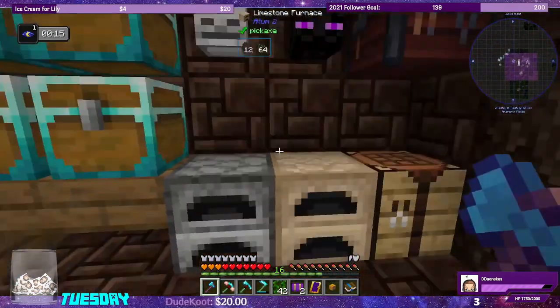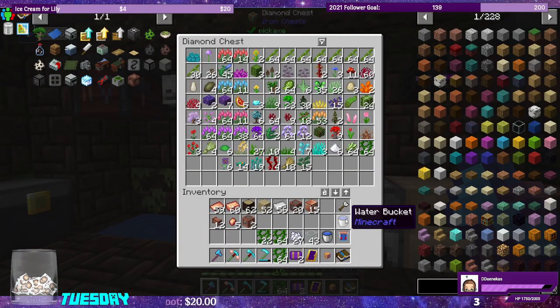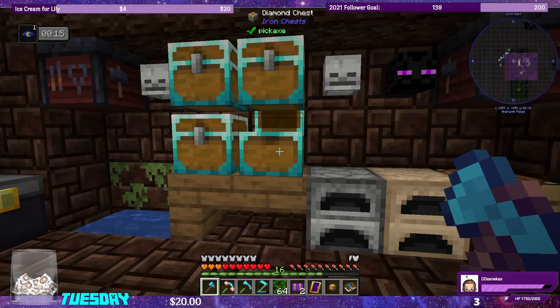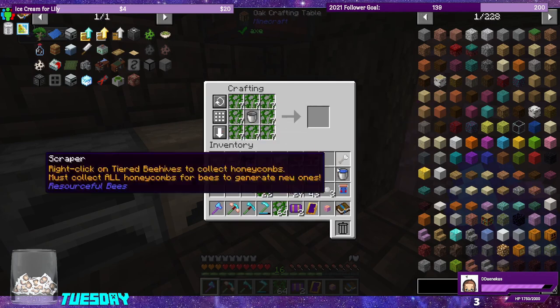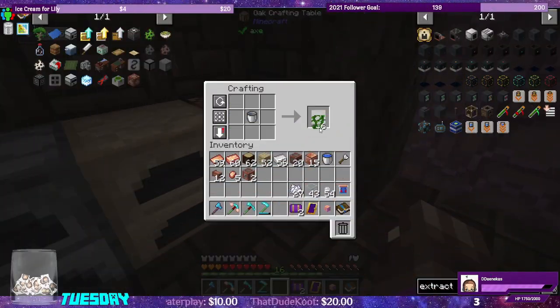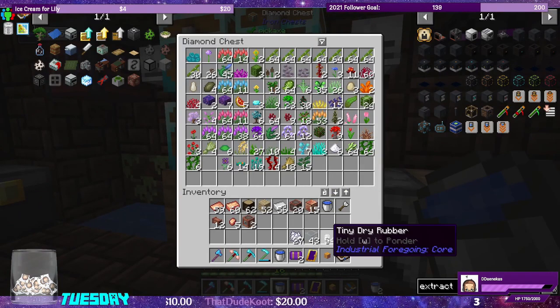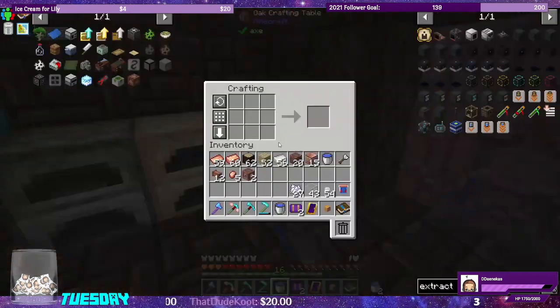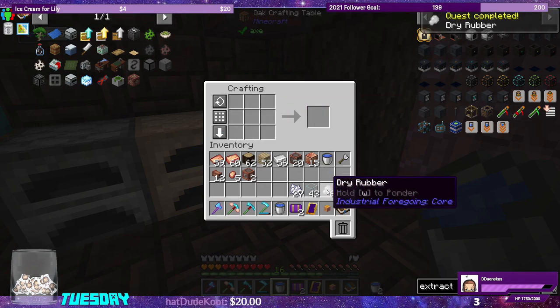I gathered some vines between episodes. We got water buckets and a lag spike. We drop another bucket of water and drop off the excess vines. We have 54 of the tiny dry rubber now, which gives us six dry rubber pieces.